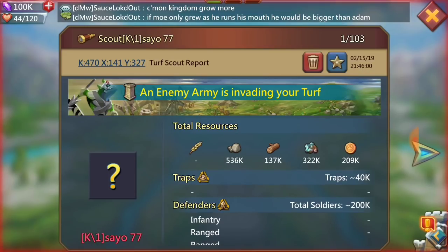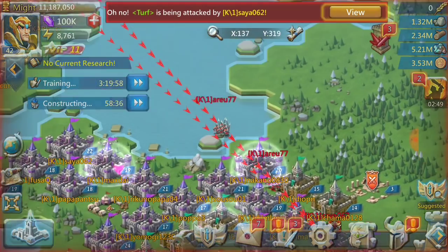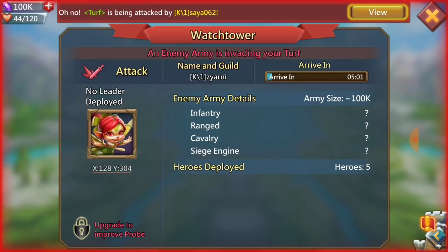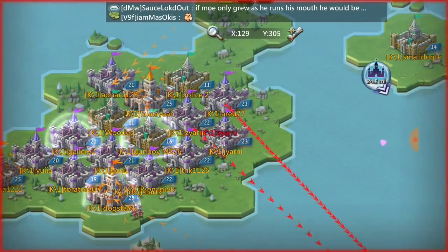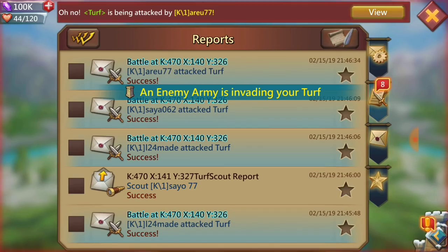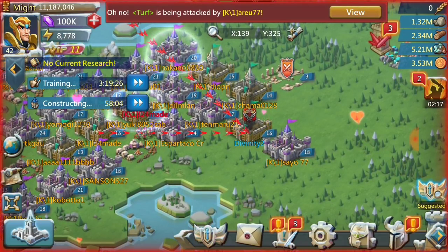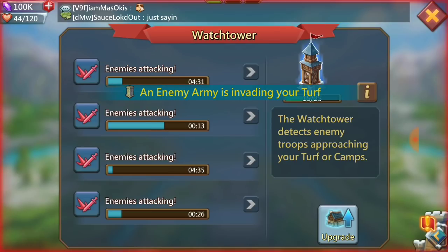I decided to scout the guy next to me — he had 200,000. So I think two people are sending 100,000-something marches at me at this point, and one other guy is just sending fake ones. As a level 16 castle, I don't have the watchtower level to see what tier troops they're sending — that's a much higher-level feature. So I can roughly estimate based on castle level, but other than that, there's no way I would know.